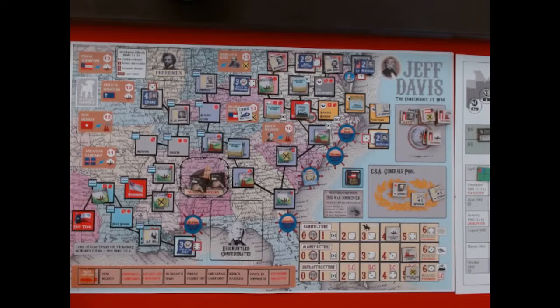There are a couple of charts here. As you can see me pointing to this one up here, I'll be showing you that when it comes into play. This is the main board and all of the stuff on it. Up here in Washington we've got General McClellan and Lincoln, and over here in Manassas is Van Doren.